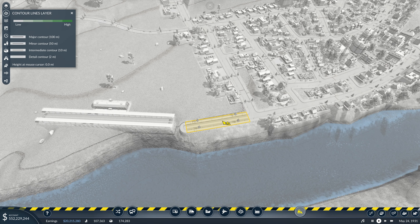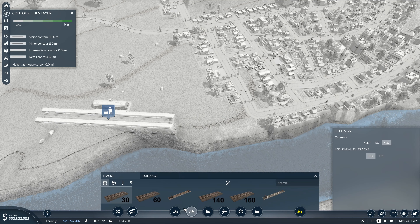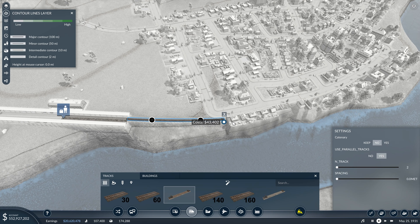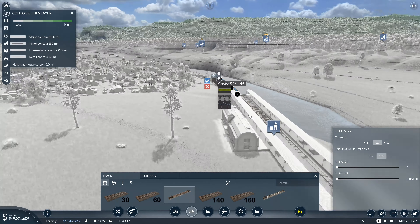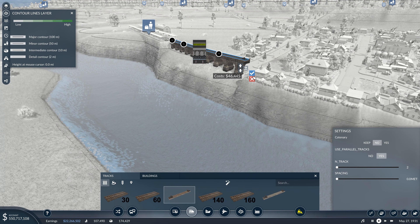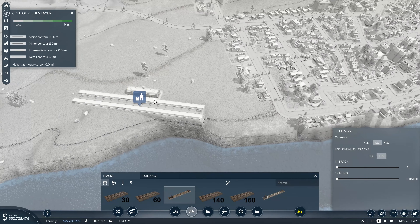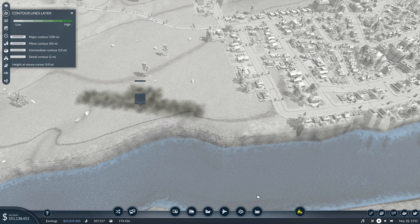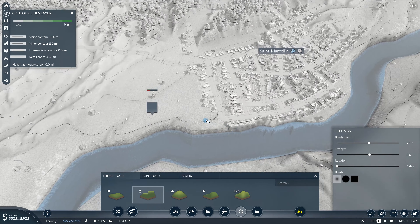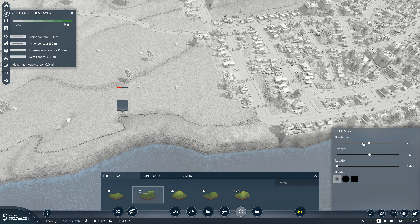We're going to take this out because I want the track - no catenary, parallel track. We're going to stay level here. Oh, we're way up high there - we don't want that. We want this to be at the same level as the town. Terrain - we want to flatten. Let's make a bigger brush and level that there.